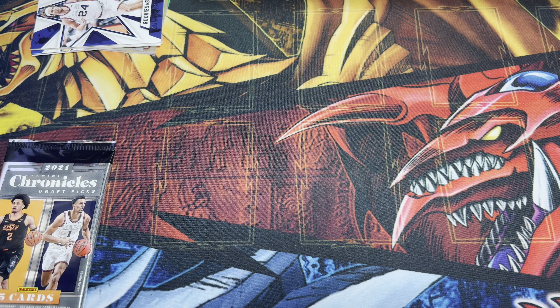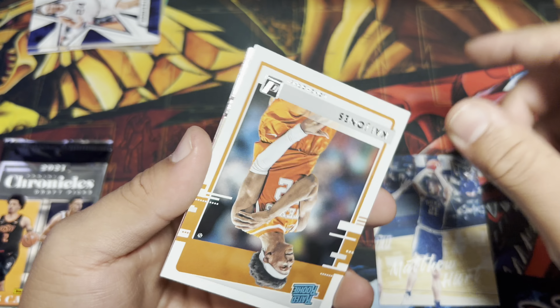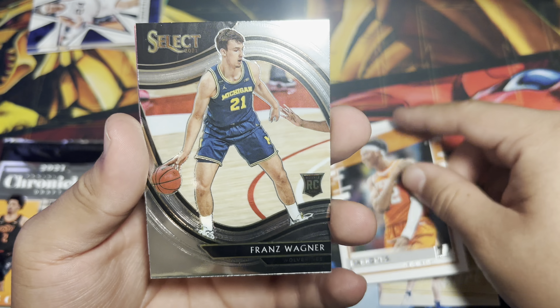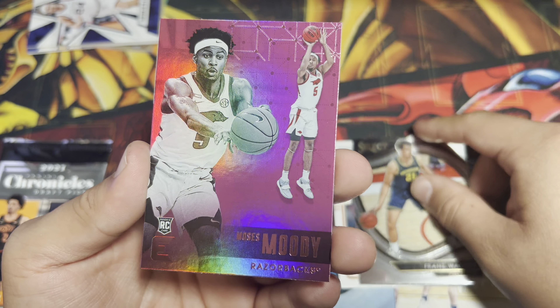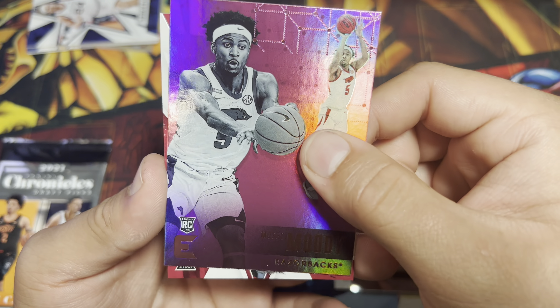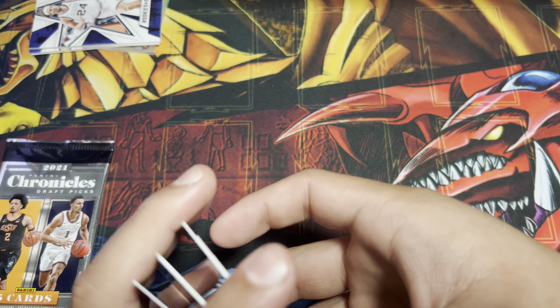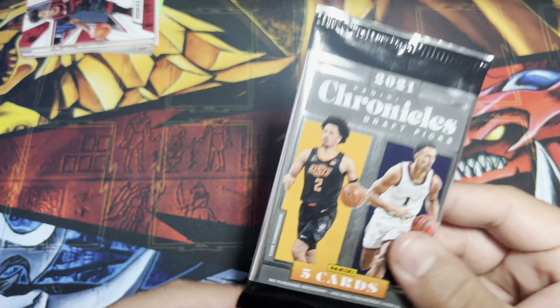Pack two: Jaden Springer. I like how every card is kind of different. Josh Christopher, Keyon Johnson. Let's go — we got our Cade Cunningham! This is a nice one. And Corey Kispert from Gonzaga. A Josh Giddy one would be pretty cool too. Two packs left, and we already got the Cade Cunningham — that's pretty cool.